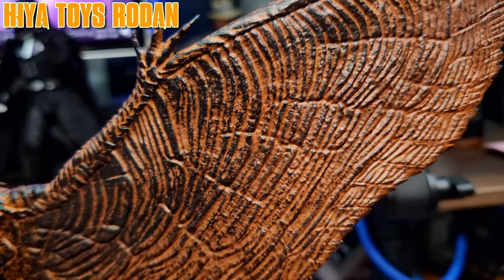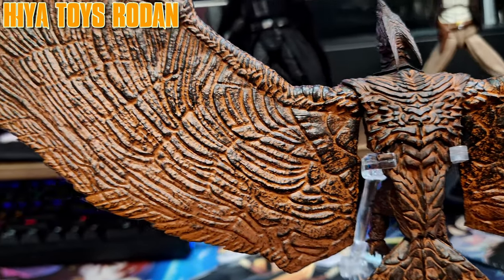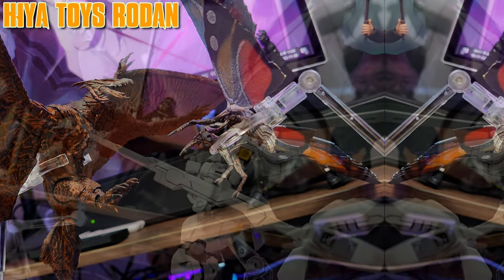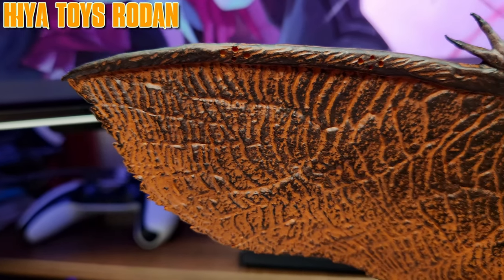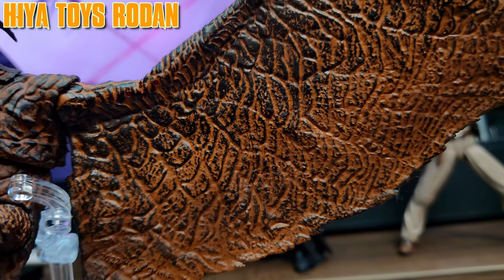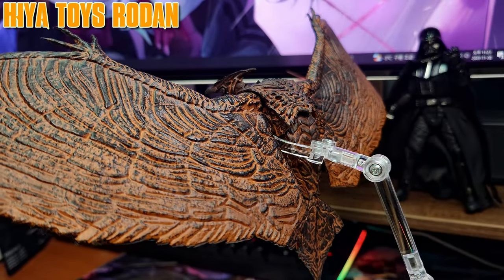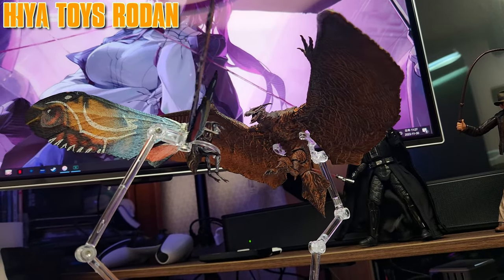Perhaps the most important component in Rodan's arsenal are the wings, which comprise most of Rodan's body and aid him in engaging both dogfights and surface targets through a windstorm. Looking at the wings, just like the body, they are beautifully sculpted with a red skin color and lava veins organically blended in, with the molten lines as seen in the films also intricately imbued onto the tips of the wings, making for the most screen-accurate figure of Rodan I've laid my hands on.